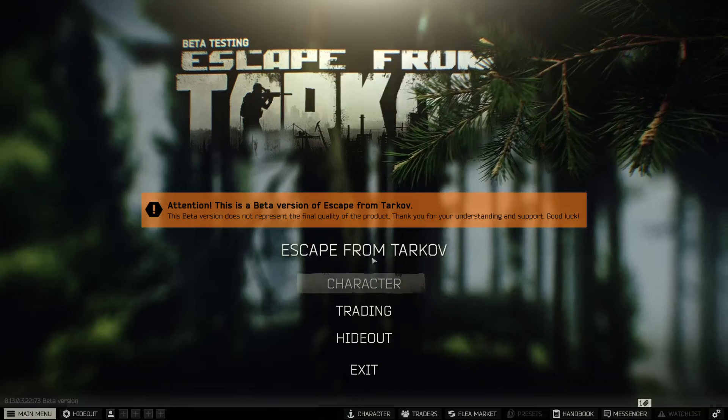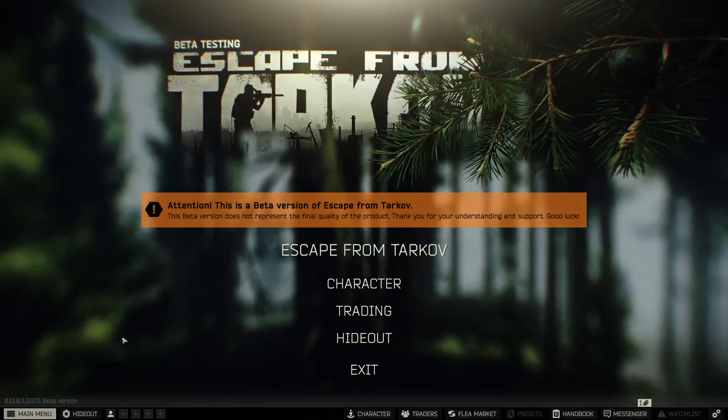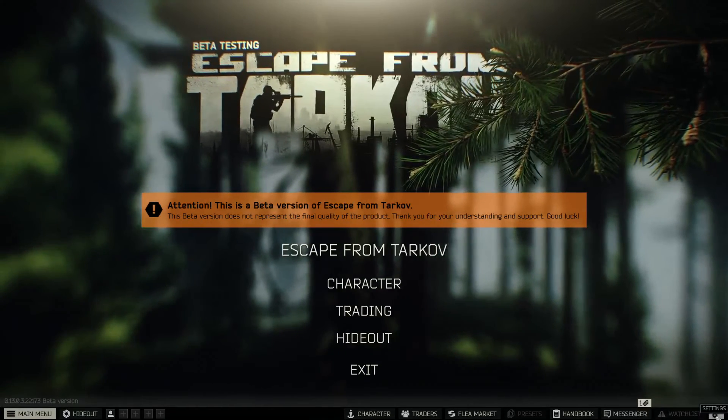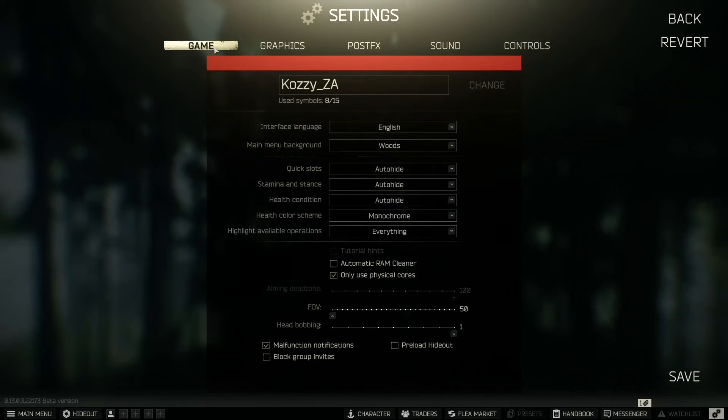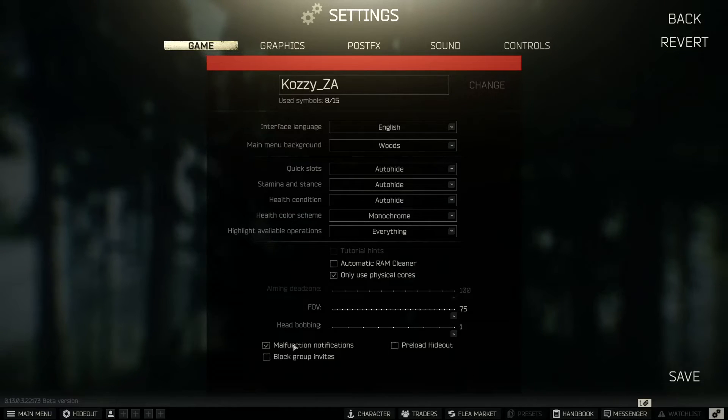Alright ladies and gentlemen, I'm in the game right now. This is the latest version, which is 0.13.0.3. Go to the little gear icon at the bottom, go to Settings, and go to Game. Everything is at its defaults right now. I have my FOV at 50 — I'm going to push this all the way up to 75 because that's how I actually play. For a lot of people this is going to be your own personal preference, so change your FOV accordingly.